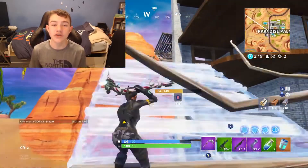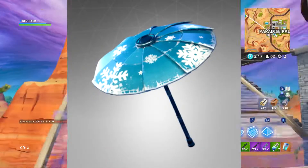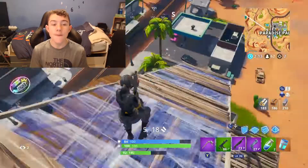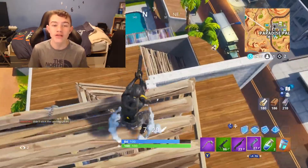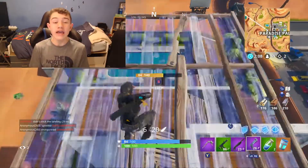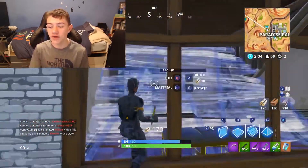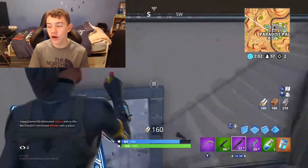Secondly, with that umbrella, it is the Snowflake. One that you guys might not have — it was a Season 2 win umbrella for getting a win in Season 2. But if you don't have this, I'd just say use the normal umbrella. It's got the blue on it which sort of goes with the shirt, and also little white patches around it, so it goes really well.